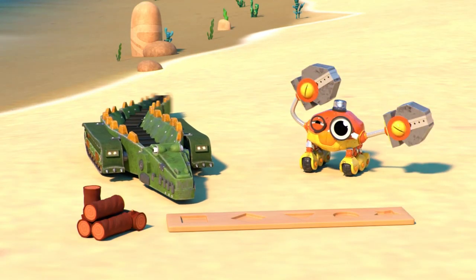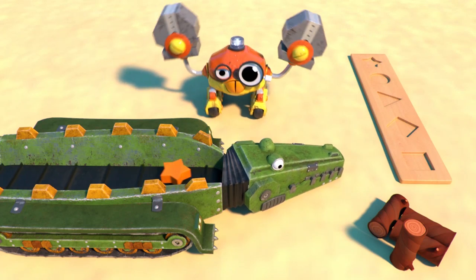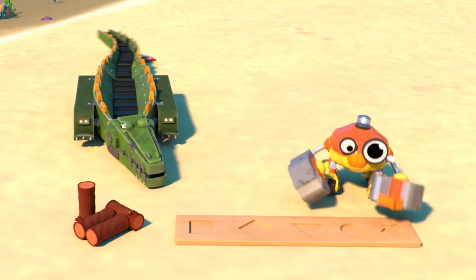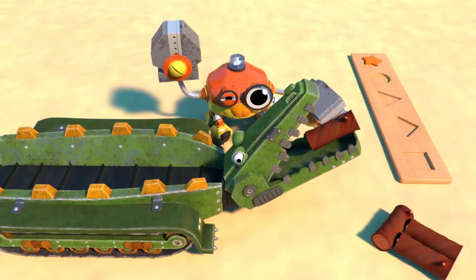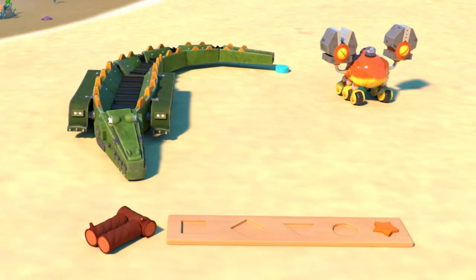Excellent! Now let's make a star form. Awesome! Now take the star and put it in the star hole on the wooden plank. Great job! Let's match the circle.